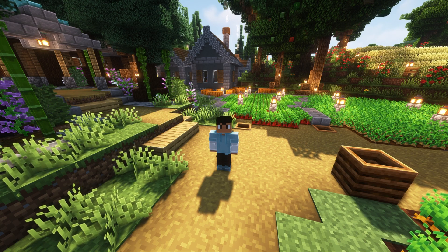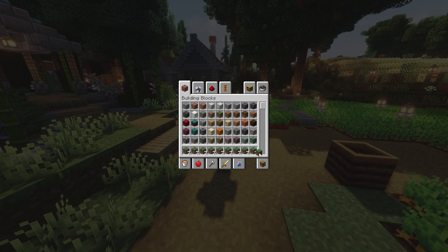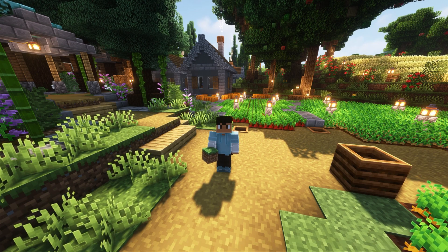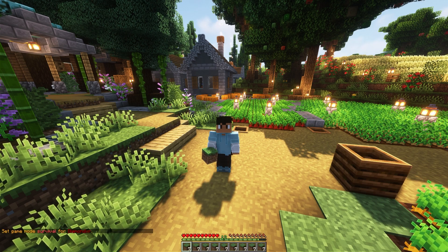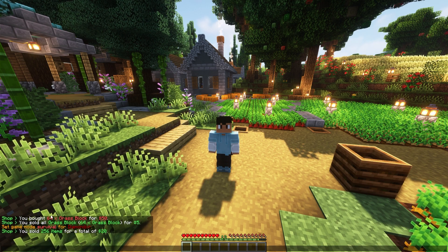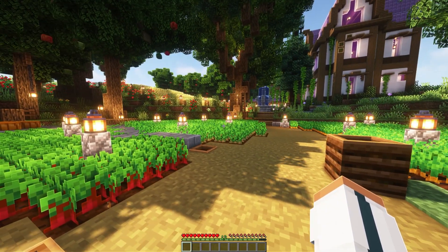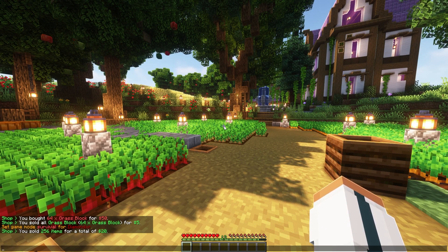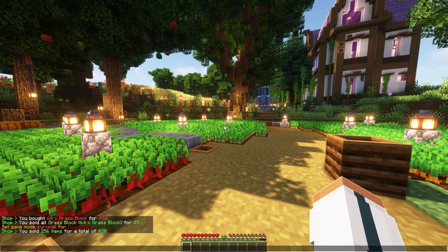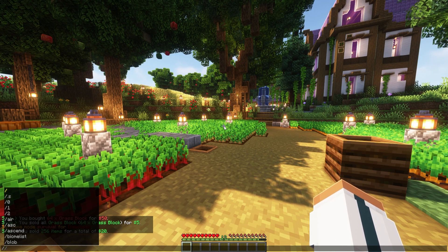You can also do /sell. I'll go into survival first and then do /sell all — this sells everything in my inventory. I sold 256 items for a total of 20, which seems like a ripoff. You can also create events using modifiers. For example, if a player won a voucher from a loot chest or loot party, you can add a modifier so they get 50% off or 50% more on the shop.